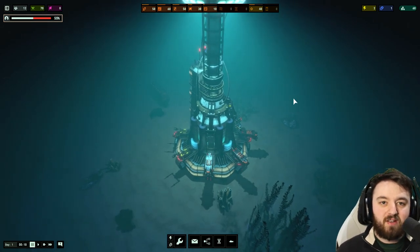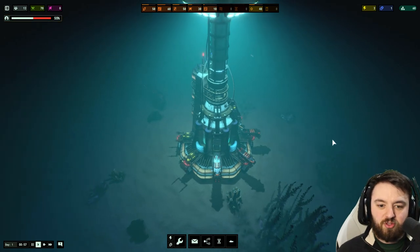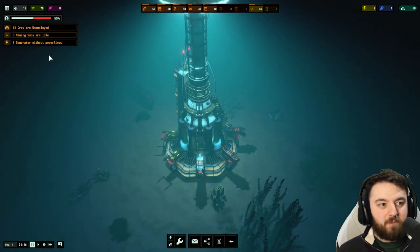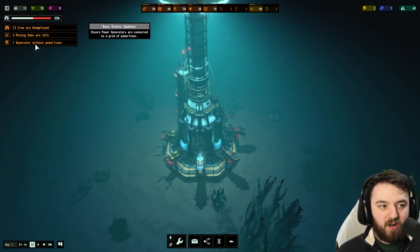Let's just hit play and get into it. The first thing it's going to throw at us — it's going to tell us that 12 crew are unemployed, three of the mining subs are idle, and one power generator is without power lines. We'll be fixing all of that throughout the tutorial.